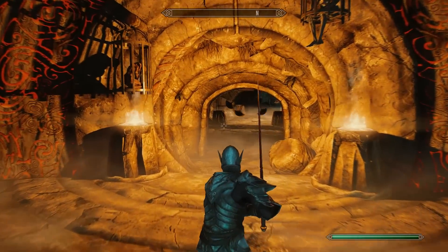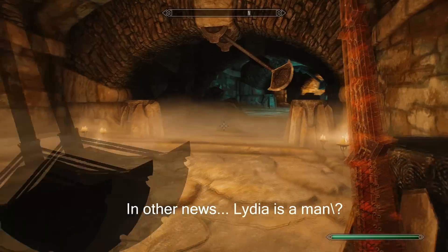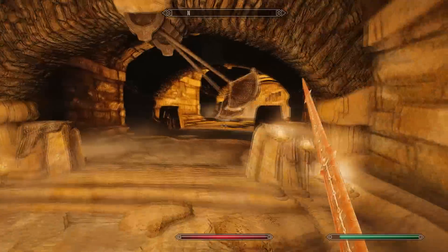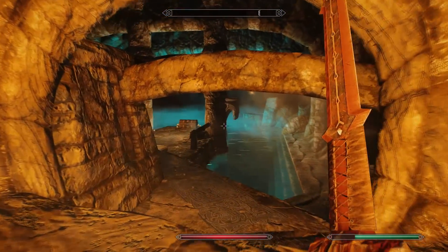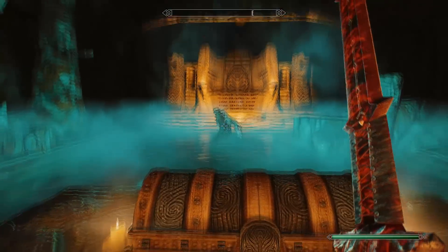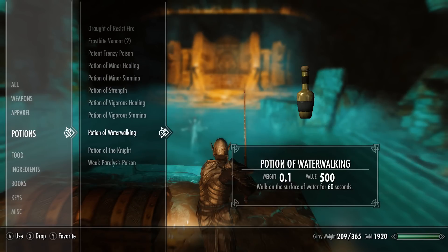That is just the coolest door I've ever seen. Let's carefully walk past the axes as we go down this corridor — there's a lever at the end to open the gate. This is going to be the boss room so save the game here. Head straight in and the dragon priest should rise up from the depths of the water. Make sure you have that potion of water walking ready — it's very annoying to fight him otherwise as he'll hover above the water.